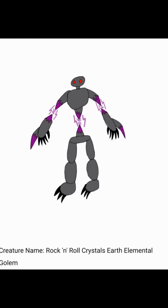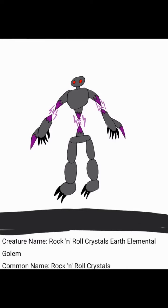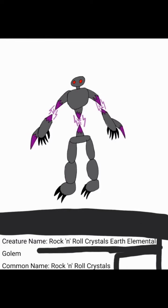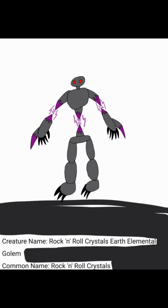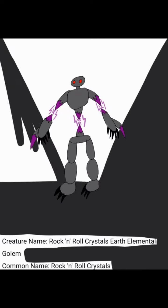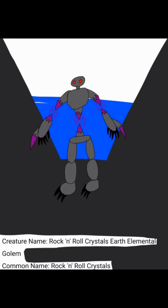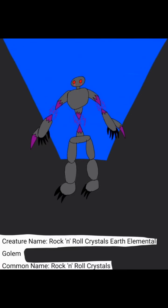They aren't really hostile, but whenever they care about someone, they act kind of aggressive because they don't want to hurt the person they care about. They are very nice in general once you get to know them — very powerful creatures. They're mostly known to hang out with a fire elemental golem, specifically the Electrical Crystal Fire Elemental, and on a few occasions actually have children with it. Those children have the ability to control both sound waves and electricity.